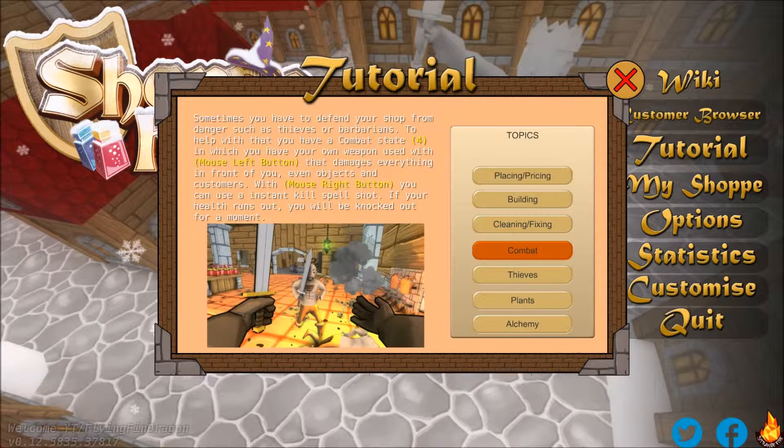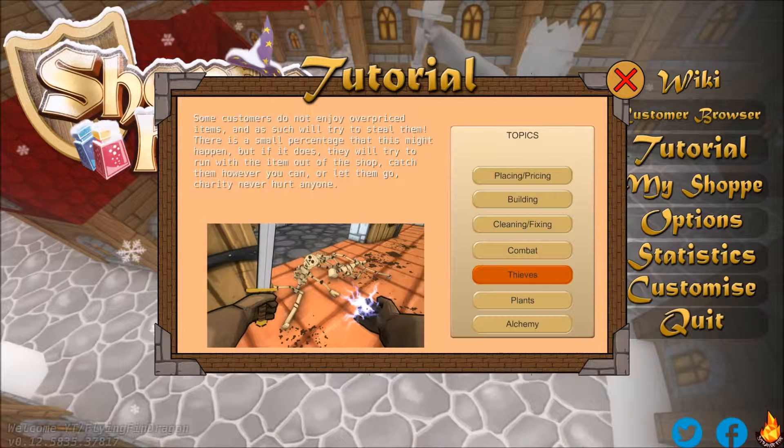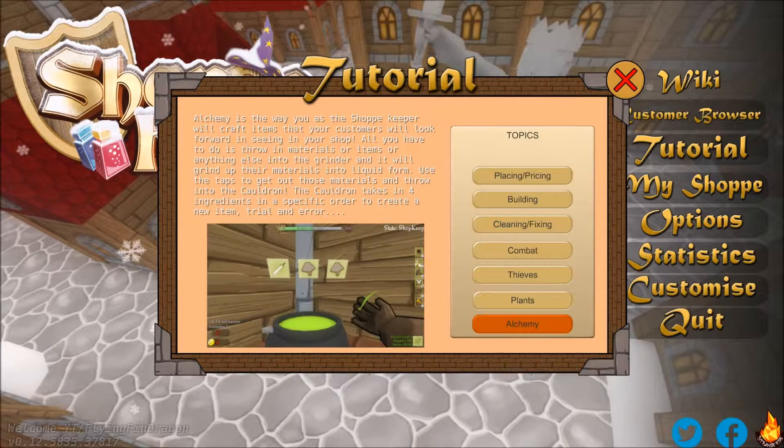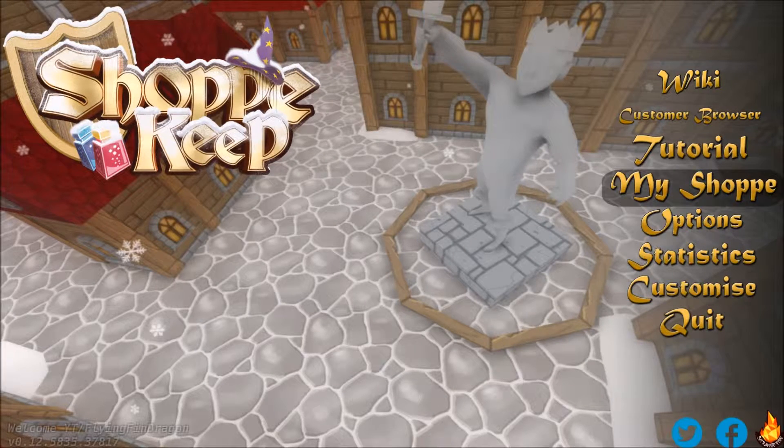Compact state four: damage everything in front of you and object to customers. You can use an instant kill spell. If your health runs out you will be knocked out. Some customers during the job will press items and try to steal them — there's a small chance of that happening. If it does, they will try to run with the item; catch them however you can or let them go. Charity never hurt anyone. Okay — plants, alchemy — whatever, let's go.